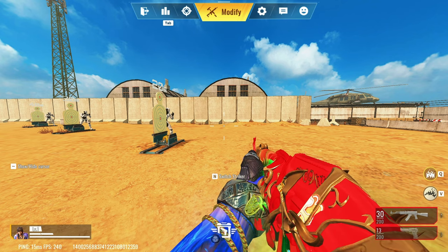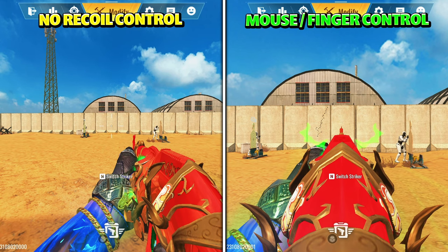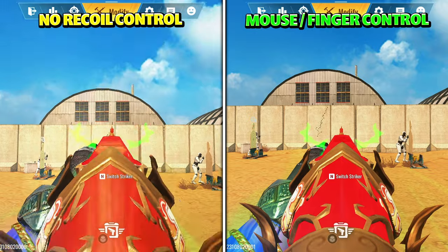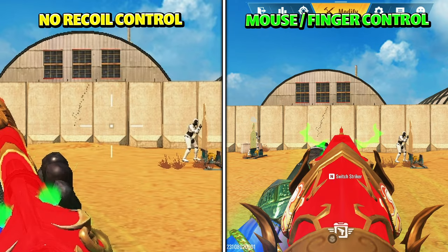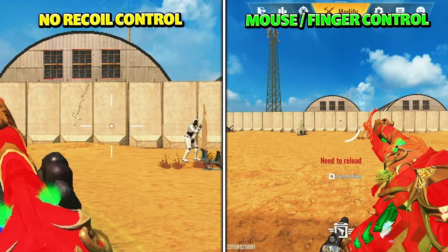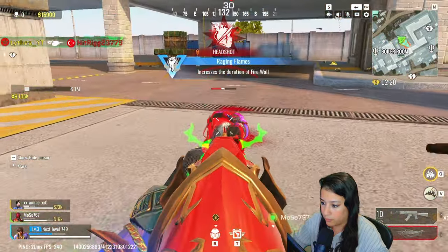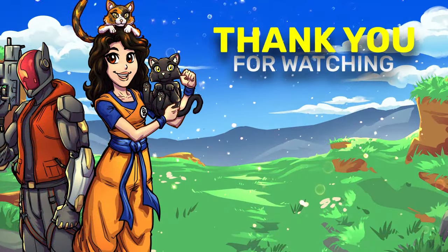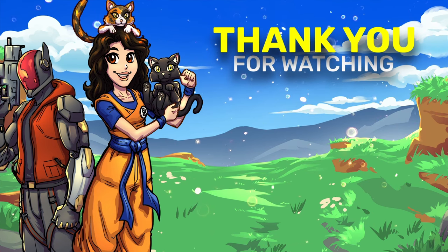For some of you this might be very obvious, but for people looking to improve their aim with the AK this will be very useful. Here I have my AK with no attachments at all. On the left side we're gonna shoot it without controlling the recoil. As you can see, the recoil pattern goes upwards and to the right. To perfectly control the AK, move your mouse or finger downwards in a left side movement. Do it correctly and you can control pretty much any bullet fired from your gun — that's how you control the AK-47.